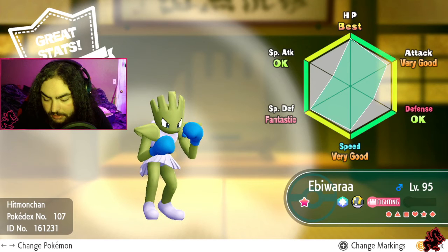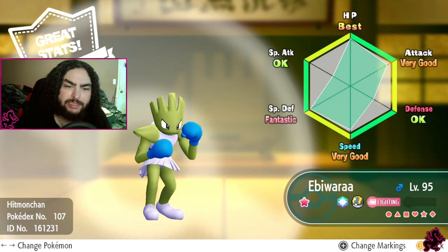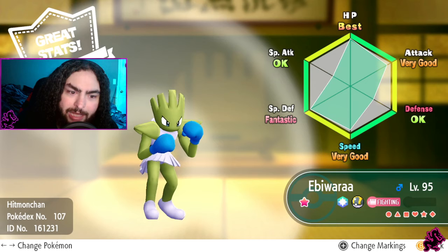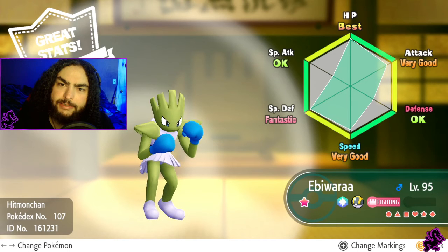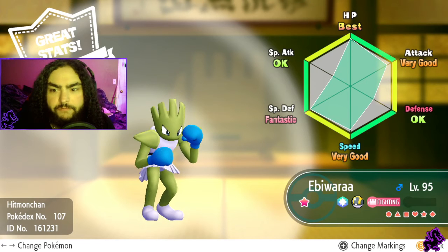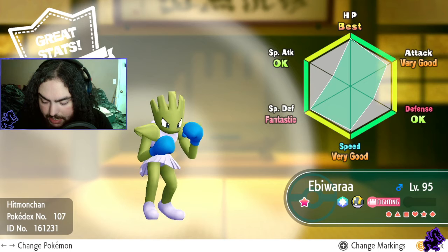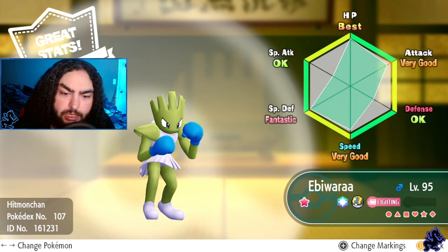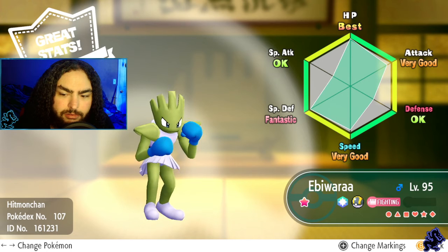Now this is one of my favorites - Hitmonchan, or Ebiwara in Japanese. He doesn't have the best stats, but his attack and speed are very good, which is important for physical moves. I have him fitted out with all the different elemental punches - fire punch, ice punch. I'm not sure if those count as physical or special, but if it's special attack, that's not so great since his special attack is just okay. I found him on Victory Road as well.